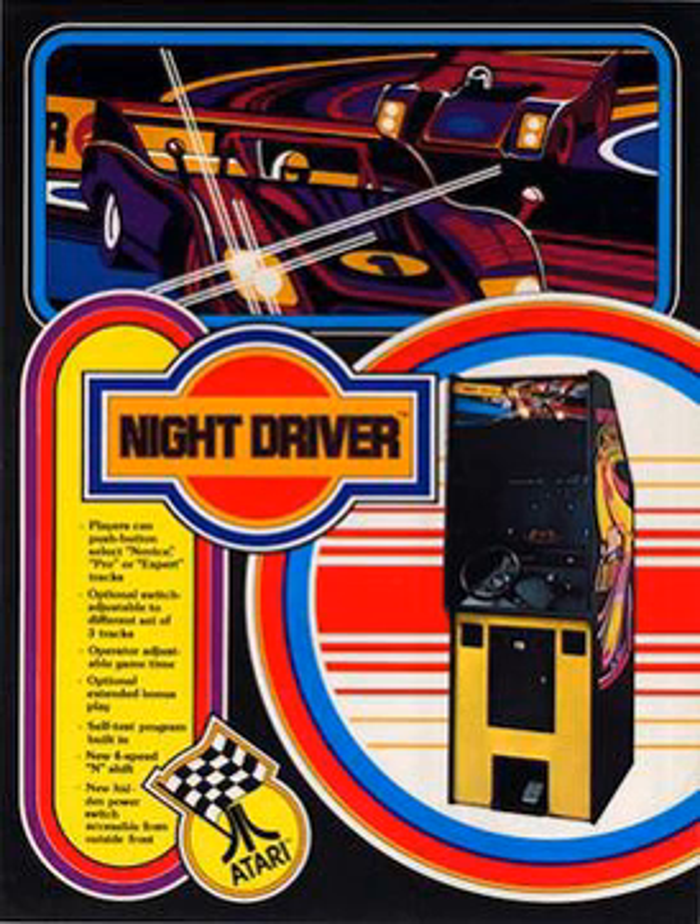There were two versions of the cabinet manufactured: an upright and a cockpit. The upright version had a blacklight installed inside the cabinet which illuminated the bezel.